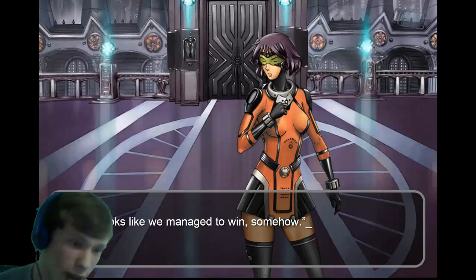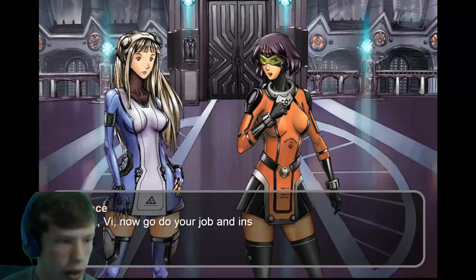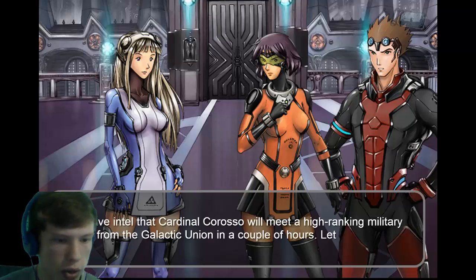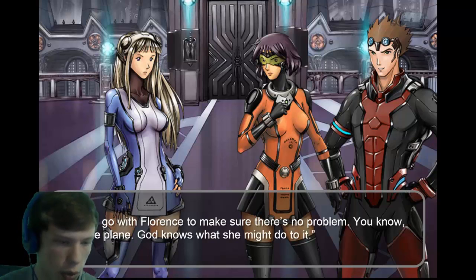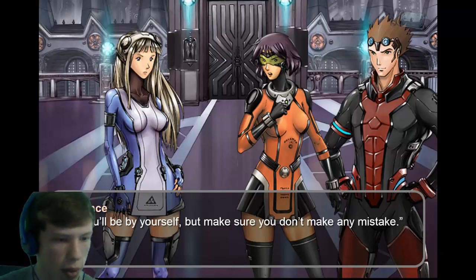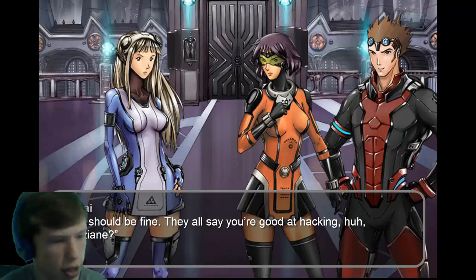Phew — looks like we managed to win somehow! Florence: 'Right on, V — now go do your job and install that bug.' We have intel that Cardinal Corizo will meet with a high-ranking military officer from the Galactic Union in a couple of hours — let's finish this quickly. Meanwhile, the others go to the hangar to get a plane ready. Someone will go with Florence to make sure there's no problem with the plane.